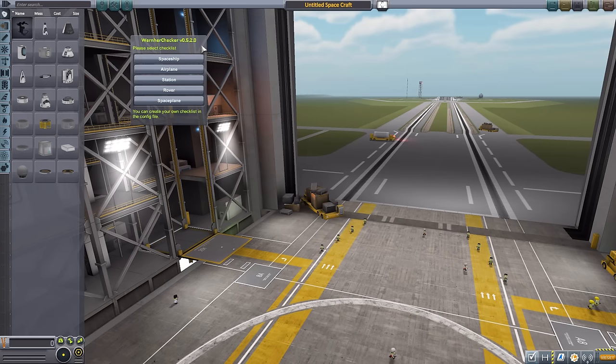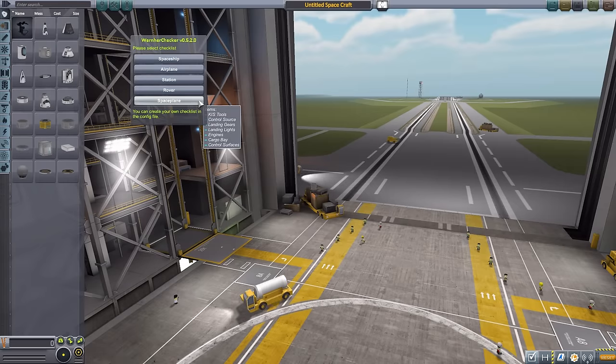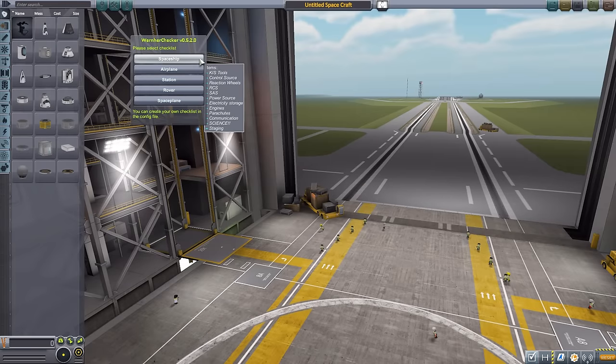Before you start, you need to select what type of thing you are building, as this checker relies on pre-made checklists in a config file in the mod folder. By default we have a spaceship checklist, an airplane checklist, a station checklist, a rover checklist, and a space plane checklist. Whenever you hover over any of these buttons, you get a lovely preview of what items are in that particular checklist, which is very useful if you don't remember which one is best for what you're doing.